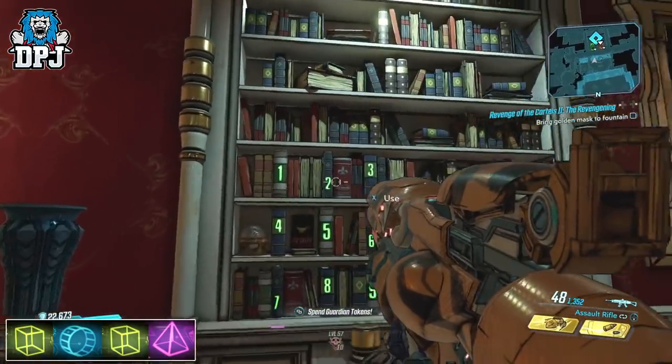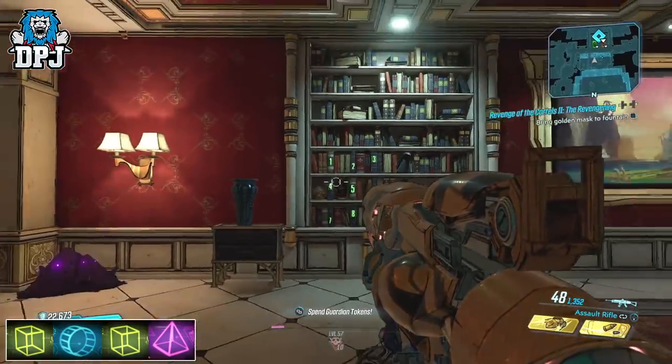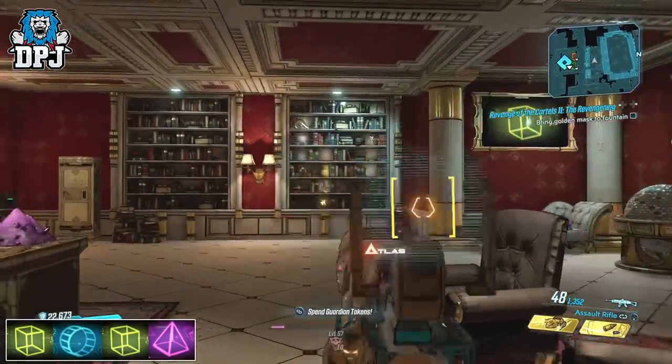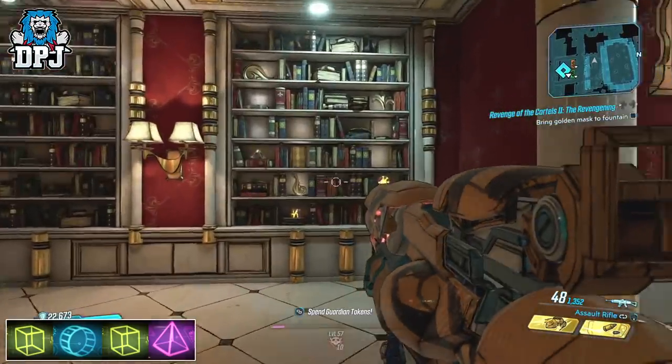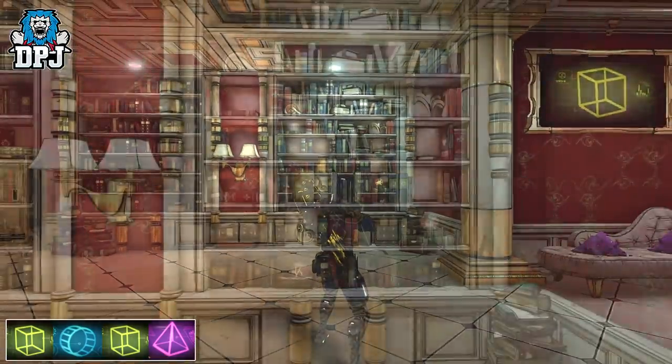If you get them wrong, you have to load out and load back in and do the process again. So don't touch these for now. To decipher your shapes into a four-digit code, you need to travel to this bookcase right here.